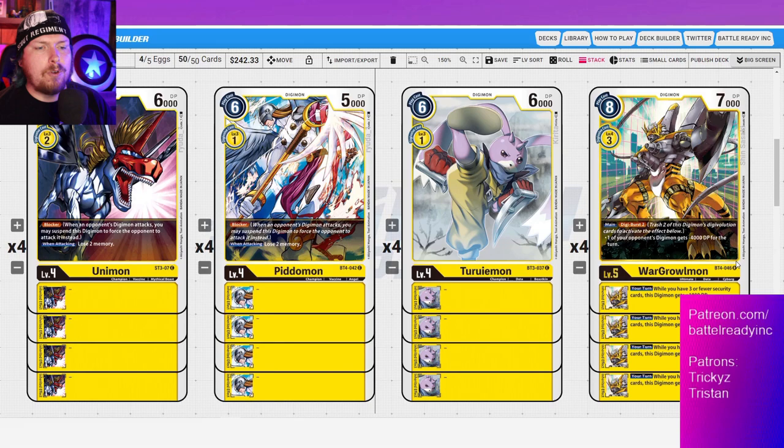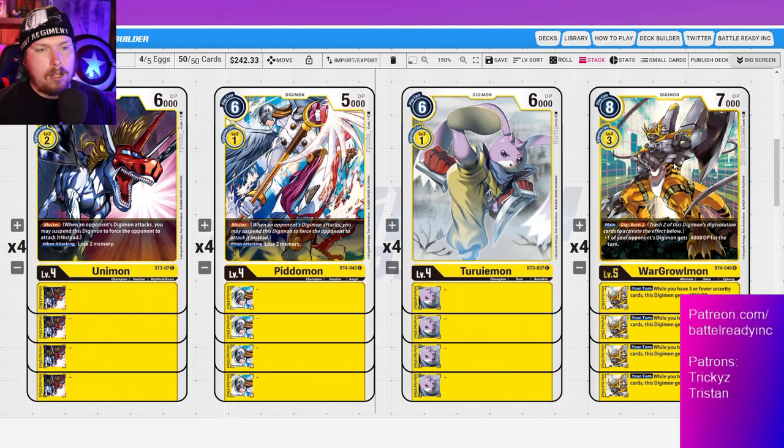The inheritable on WarGrowmon is okay — while you have three or fewer security cards, this Digimon gets plus 1,000 DP. It combos nicely with WarGreymon: WarGreymon gets you down to three security pretty easily, so you give him a little boost — he's only 11,000, so getting him up to 12 is solid.